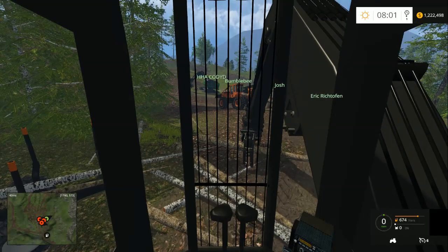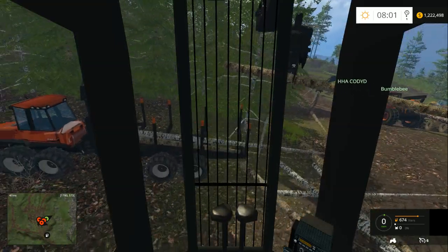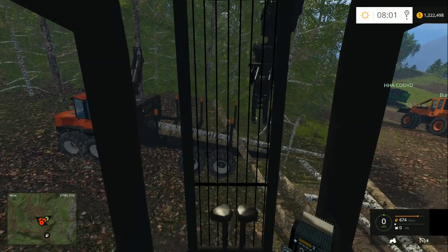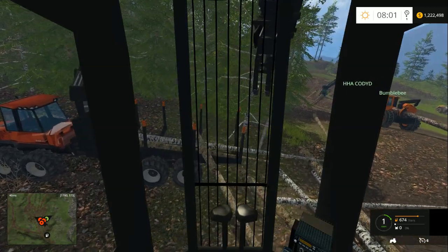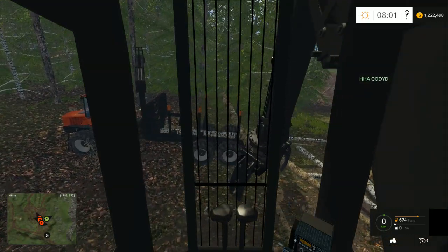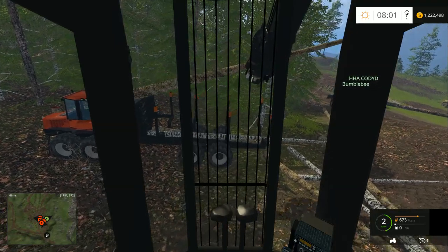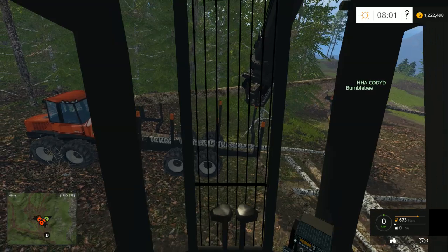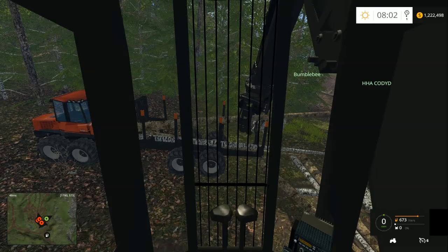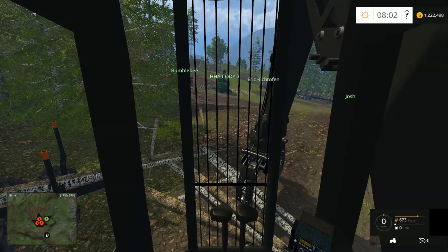Buncher? Processor? If he's going to sit right there, take the buncher and cut off like this corner of trees — just so you can get around there. I'll do that right after I fill this forwarder up. No rush. When you rush, that's when you screw up and make mistakes. Especially in this game — the quicker you want to do something, the more you're going to fuck it up.